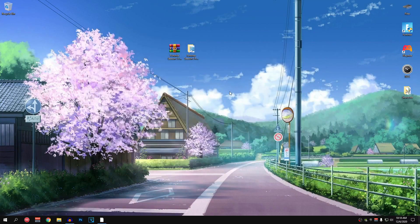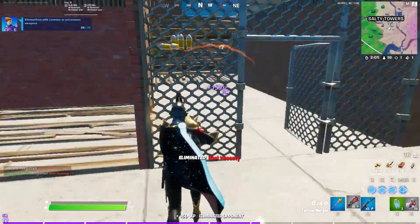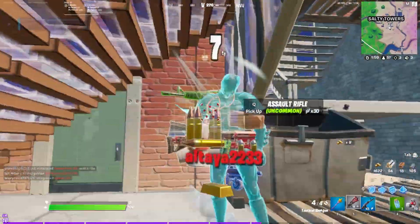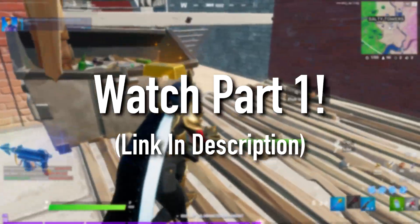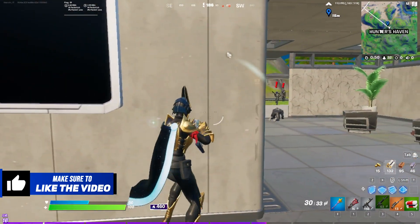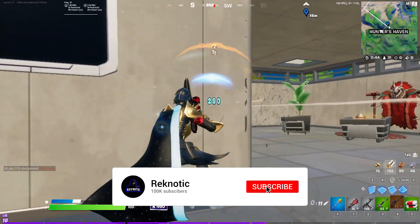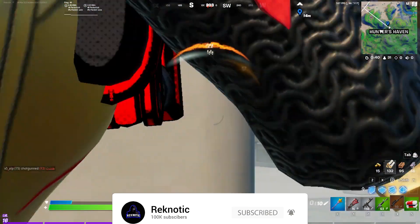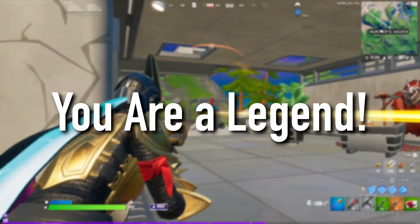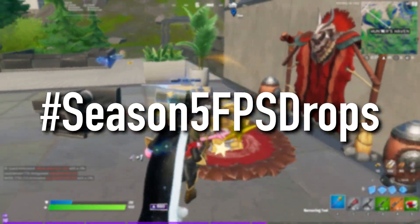We are now done with all of the optimizations. Those were all of the optimizations in this video and they will help you fix FPS drops and boost FPS in Fortnite Chapter 2 Season 5. I really hope this video helps each and every one of you. Make sure to check out Part 1 of this guide if you want to increase your FPS even further — the link is in the description. If this video helped you then make sure to smash that like button. If you're still watching, leave a comment with hashtag Season5FPSDrops for a shoutout in the next video.